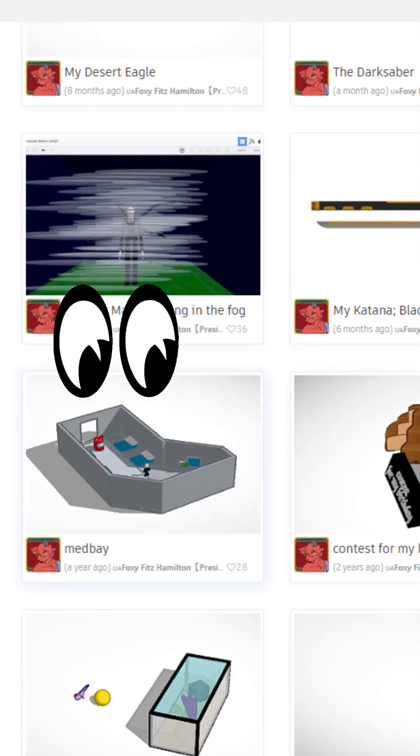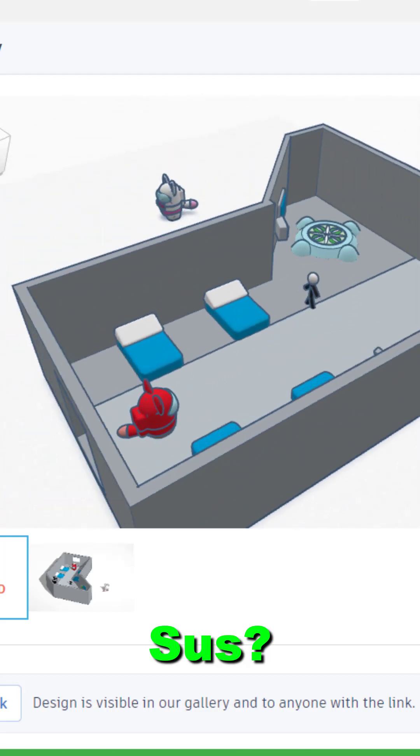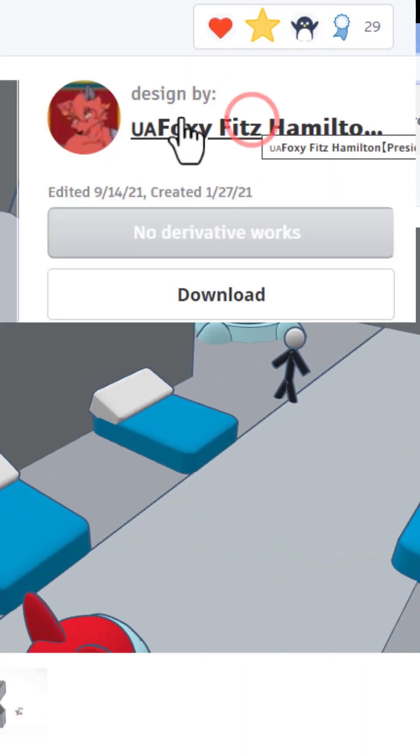So many wild designs. Let's check out the medbay. As you can see, it loads in 3D. What a cool little creation. Zoom in here, we can see all around it. That is awesome, and I'm giving it an awesome.